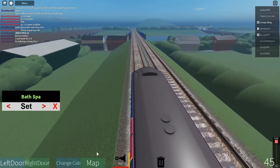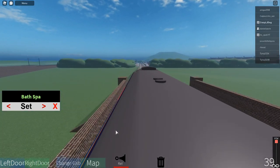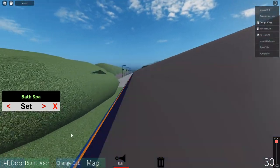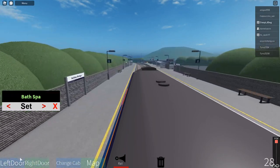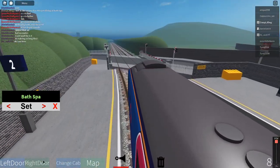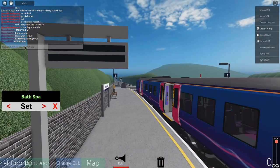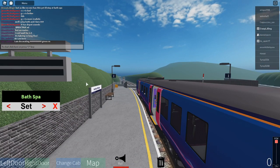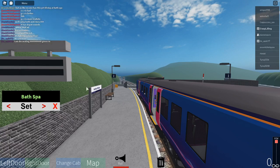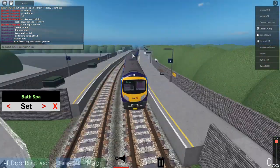The next station will be Ackley Bridge. The doors will open on the left-hand side — yeah, left should be left, hopefully. This stop is Ackley Bridge. This is a Transparence Express service to Bath Spa. Our next stop is Bath Hampton East. Nice level crossing.